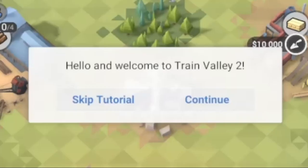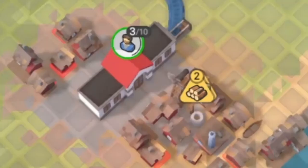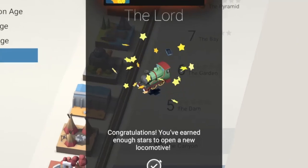The easy to follow tutorial at the beginning places you in a position where you have the resources you need to complete not only the level, but also to earn stars. These stars aren't necessary to continue the game, but they can be used to unlock cosmetic train options.